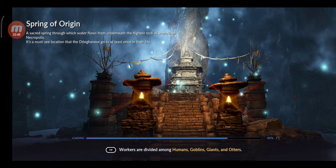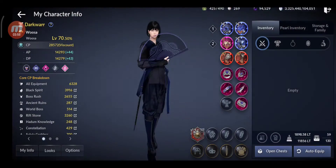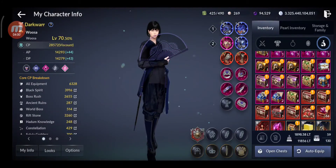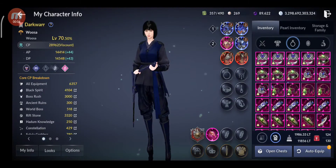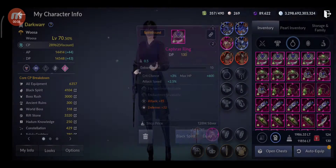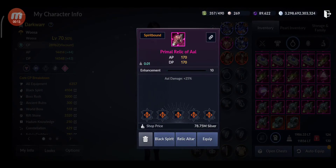I have some chests to open where I can get more useful things, like primal accessories. Another thing that I did to increase the CP for my family: I awakened and tried to enchant all these accessories. Also relics — I got them and added glyphs to them, lots of glyphs on all of them, and some are really good.